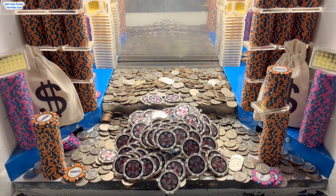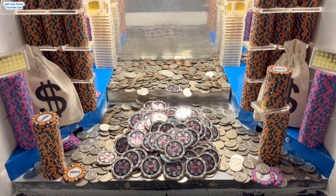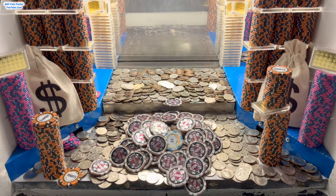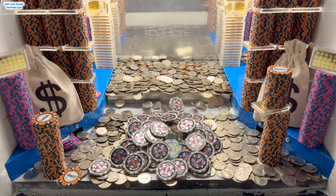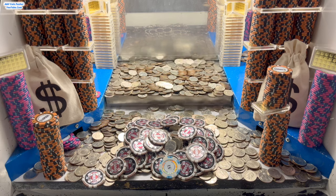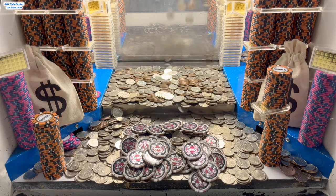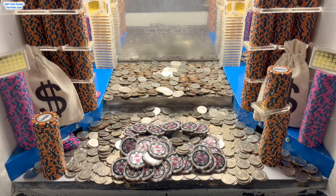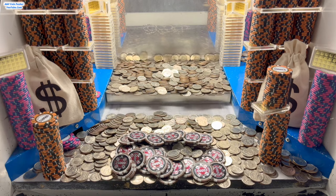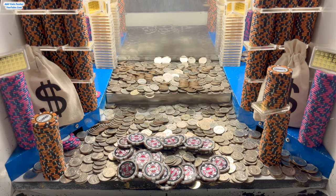Oh my goodness, nice. There we go. We got the ginormous tower of $25,000 chips. It all got stuck in the loot chute though, so let's get it cleared out. I don't think I've ever seen so many $25,000 chips in my life. That was insane — it was just like raining $25,000 chips down there. And I think I see a $1 chip hidden in there. That $1 chip is worth $500 in quarters, so I've got to turn that in. They'll give me a bonus $500 quarters. We're going to need a lot of quarters to get all this stuff out of here today.